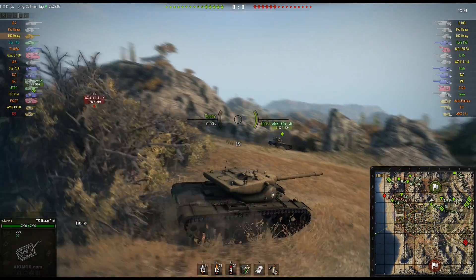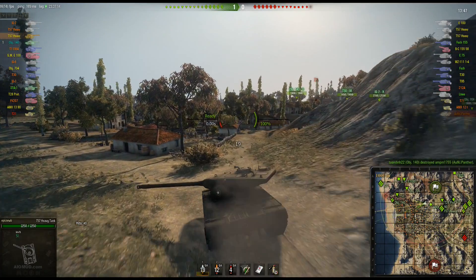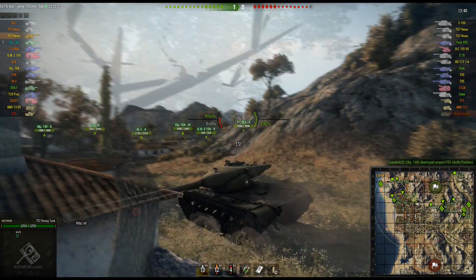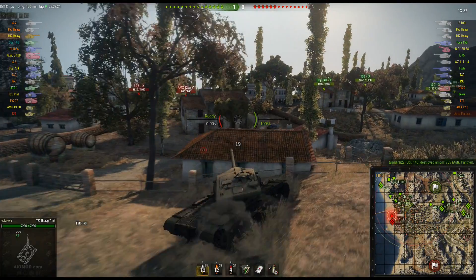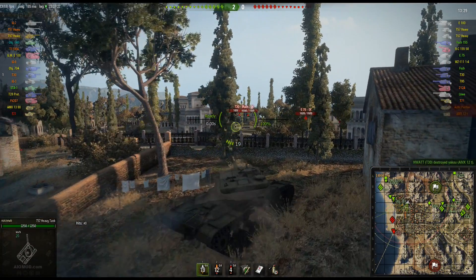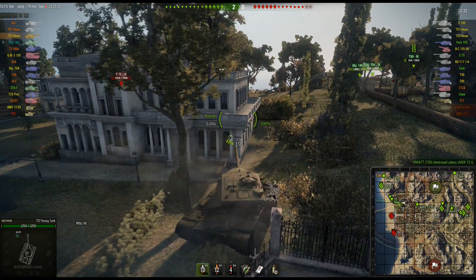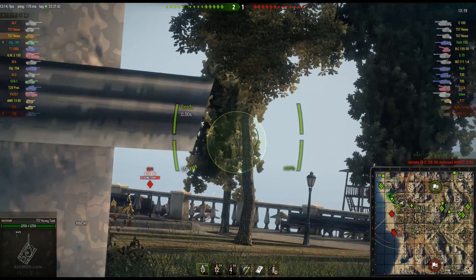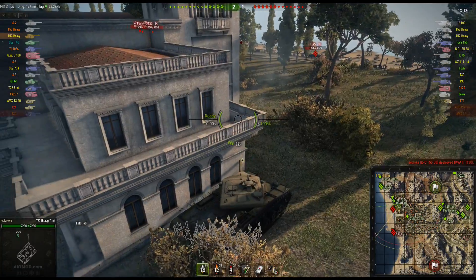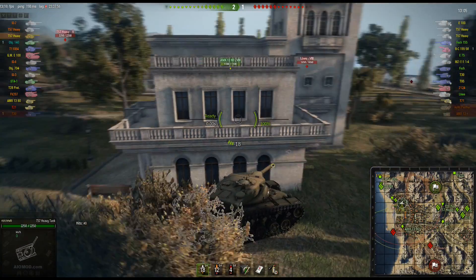Oh look at that, there's the WZ. Let's say their tier 9 is over there. And we got their 12T, who is on the beach for some reason — well, he's not on the beach anymore. The Foch, the T-30, and the E-75 are all down here; that's going to make it interesting. Epic sees the side of an E-75 turret, but unfortunately he missed his only shot at it. He did reload before he got down here, so he had a full clip — now he's only got three shells left.